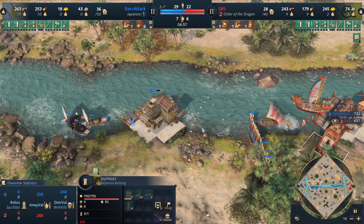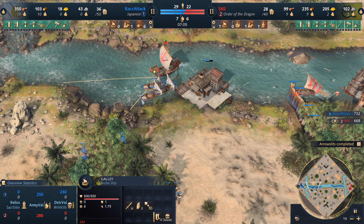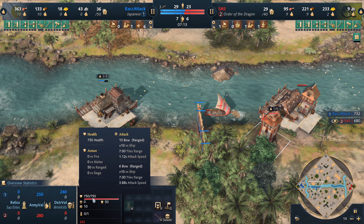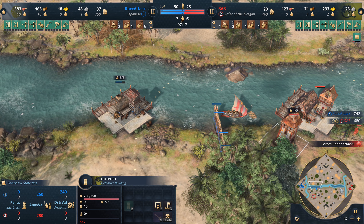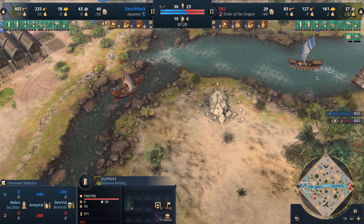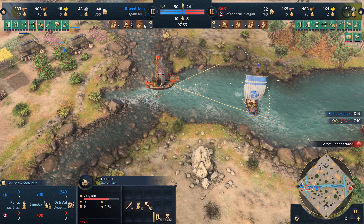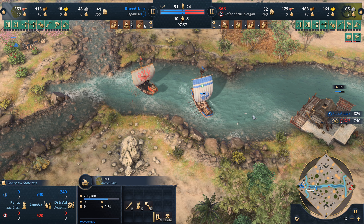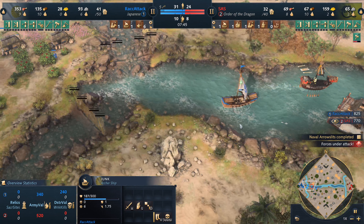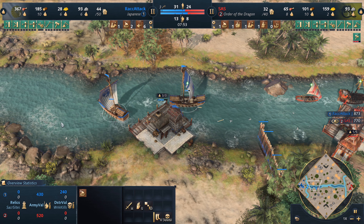It looks like it's barely out of range, and now we get a galley out for Sass — it'll start laying fire onto these fishing boats, which garrison up. Now a junk versus a galley — who's going to get the better trade? It should actually be the junk, because he's going to be able to start healing up. Nice micro coming out of Sass, but like I said, the junk will get the better trade in the long run. Another junk coming out for our Japanese player.